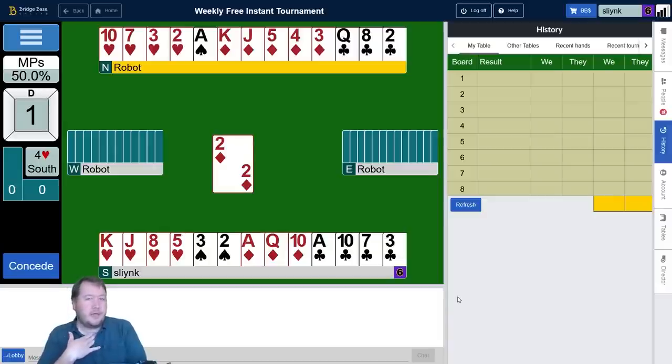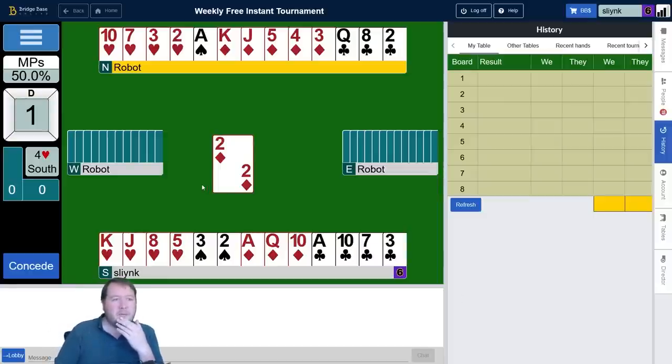That two of diamonds really looks like a singleton to me, could be low from three. There's an interesting question about which hand to plan from. I think planning from the north hand is easier — it's got the better side suit. So we'd have no spade losers, no diamond losers, two club losers, and two, maybe three heart losers on a bad day. For clubs, I want to lead low to the queen and low back to the ten. For hearts, I want to lead up towards the jack. I'm missing ace, queen, nine — it's pretty interesting.